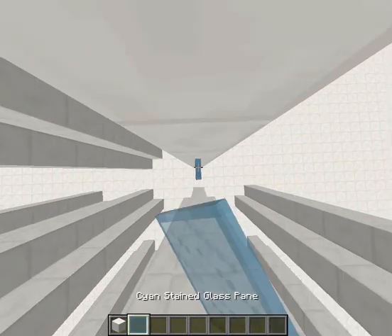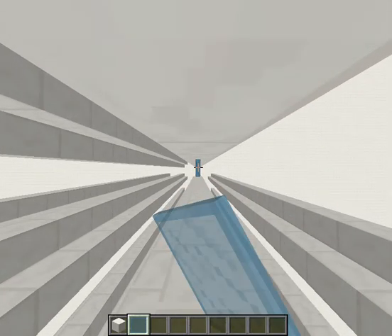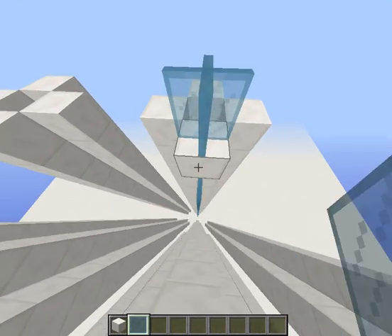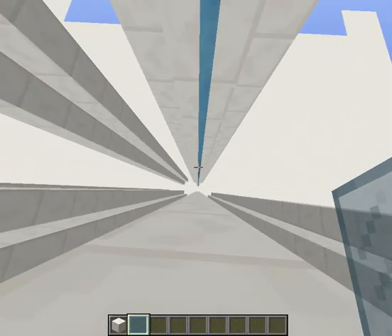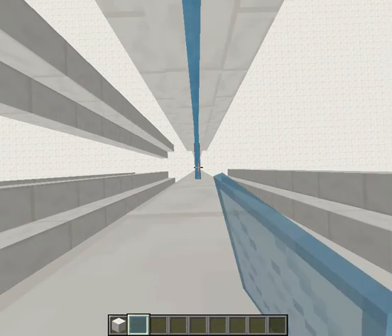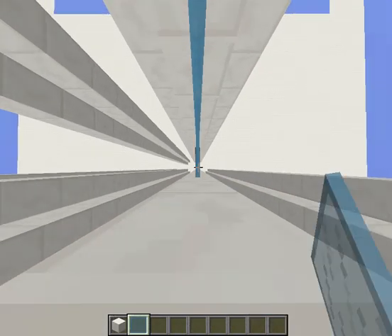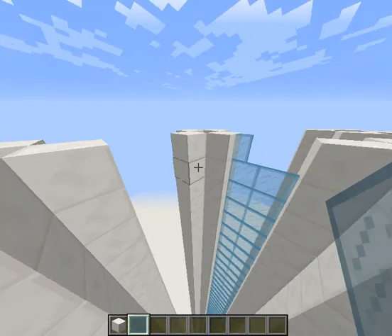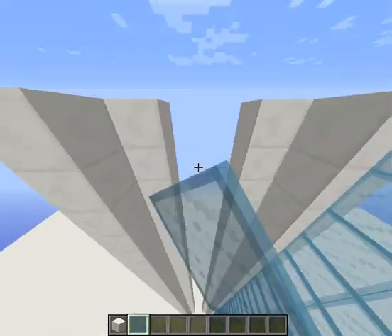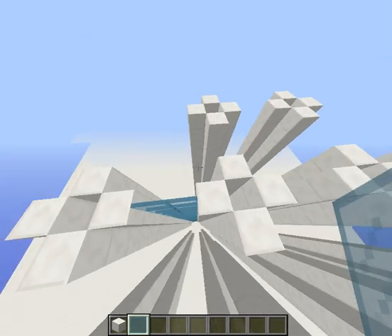If you hold shift and do that you can sort of get it placed. This is probably going to be a short video because we're just going to be placing cyan stained glass and I'll probably do a cut scene — this might be the most boring part of the build. It should be quicker than last time though, because last time the gap between sections was actually three blocks away from each other, so it took longer.